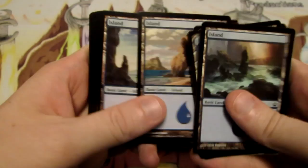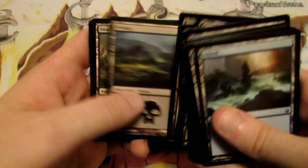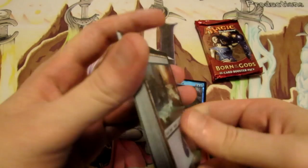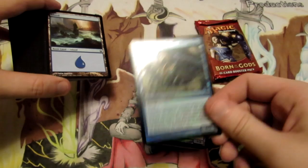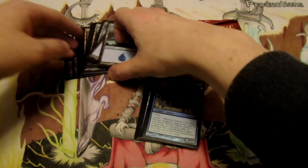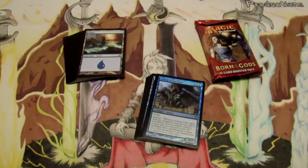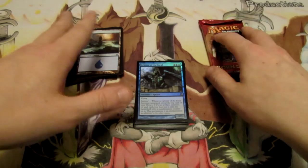Looking at the land base, we have 15 islands and 11 swamps, for 26 total. A lot of these decks have been coming with 26 lands, but we probably want to cut it down to at least 25 if not 24 — 26 is usually just a little bit excessive. 25 is perfectly acceptable even when playing cards like Arbiter at 6 mana. If you start cutting out big expensive cards and replacing them with cheaper ones, you can cut down to maybe 24 lands.